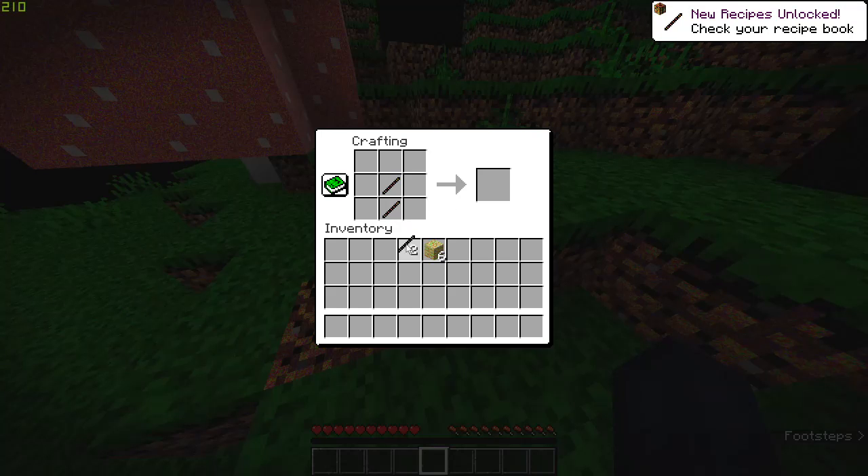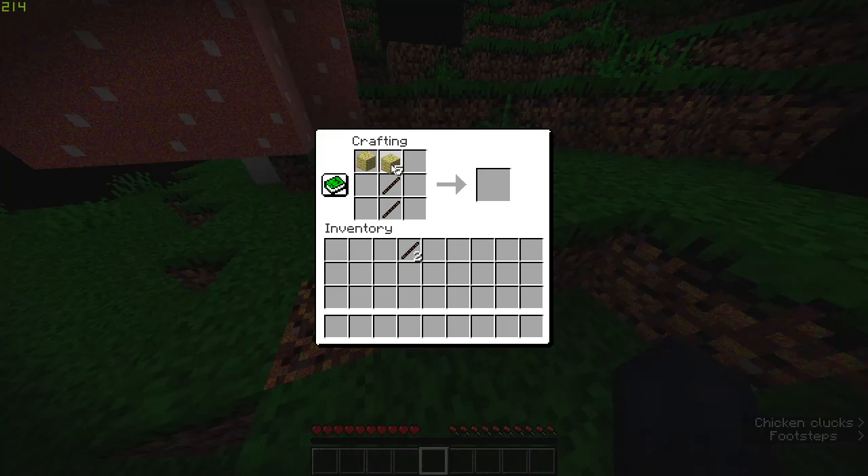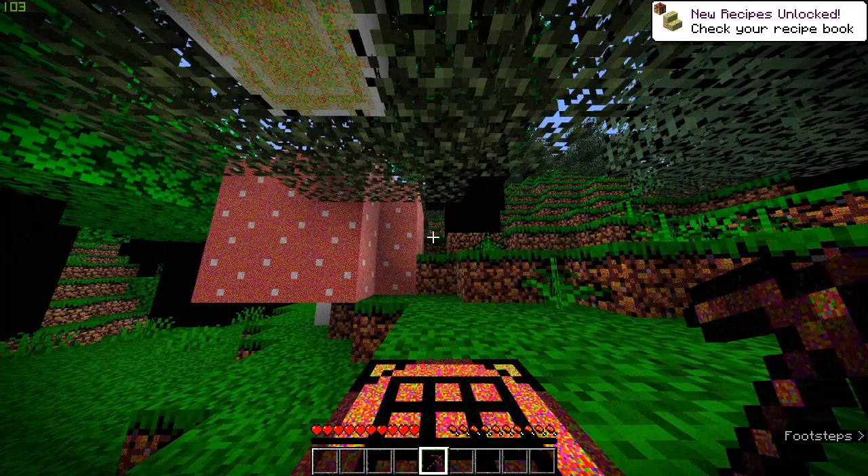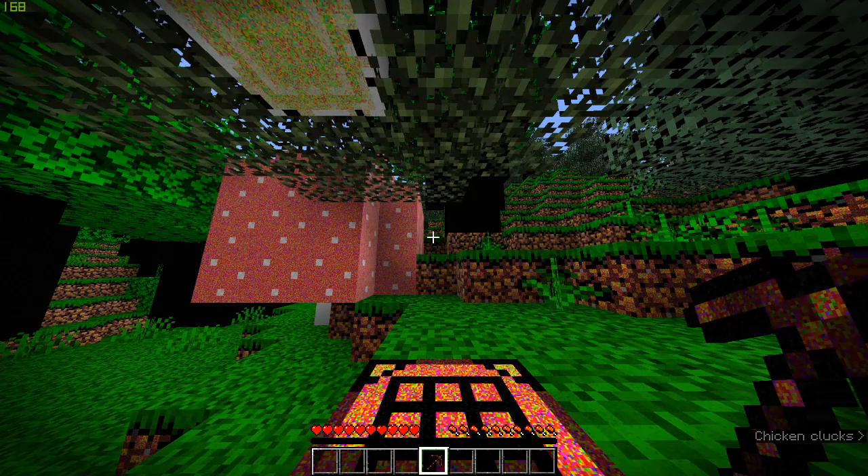Take those two sticks, put them in a pattern like this, and put three planks on top. This will give you a wooden pickaxe. Congratulations, you have made a wooden pickaxe. Thank you for watching. Please subscribe today, or your family will die in their sleep tonight. Goodbye.